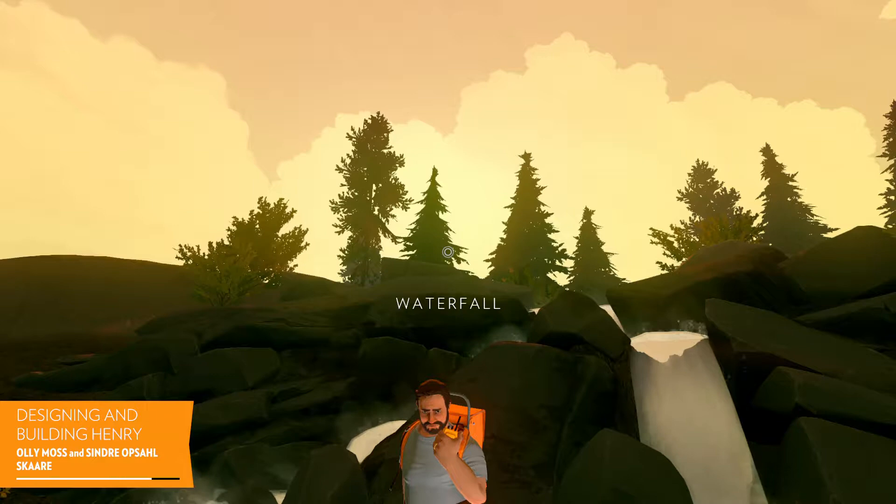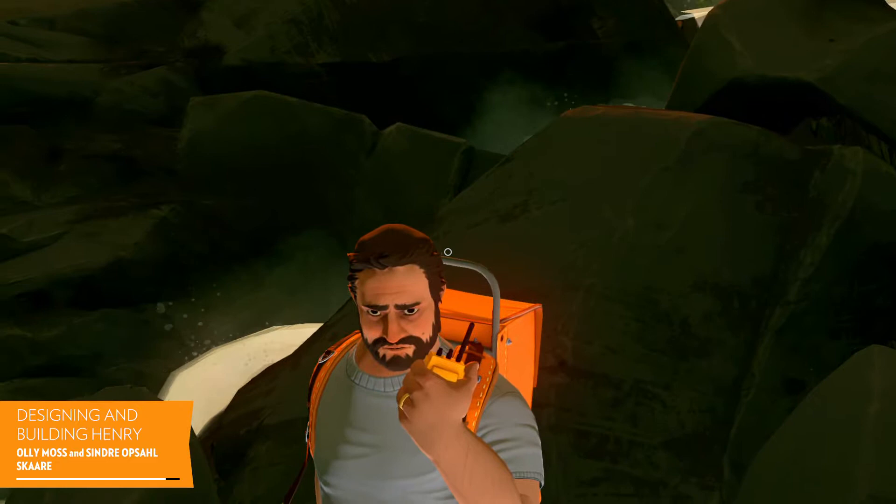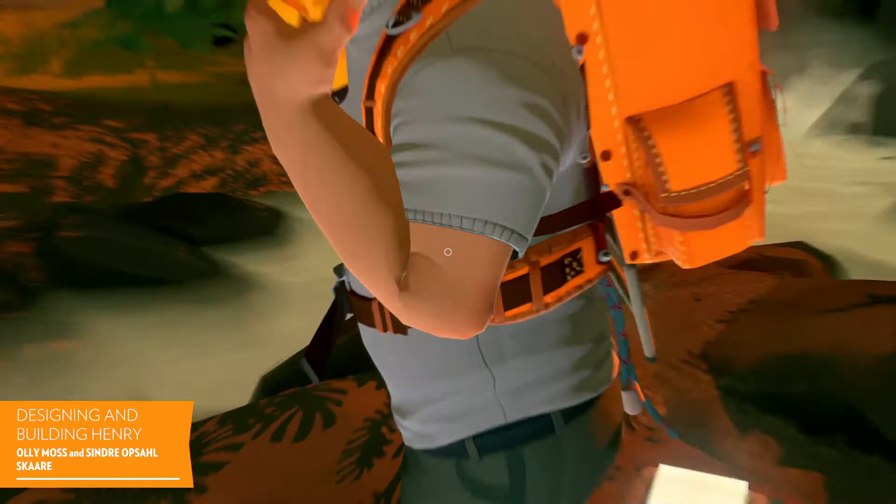So nailing that stuff early on was really important. One of the biggest focuses was the hands, because those are the things that the player sees the most and they're the most expressive in Henry. We wanted to make sure that the shapes were really simple and bold and evocative, in order to give James, our animator, the best material to work with. They're practically the main character.